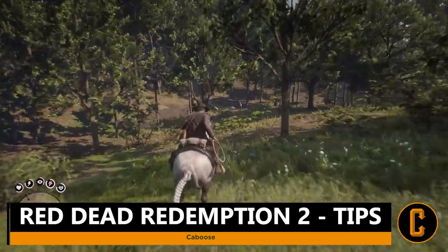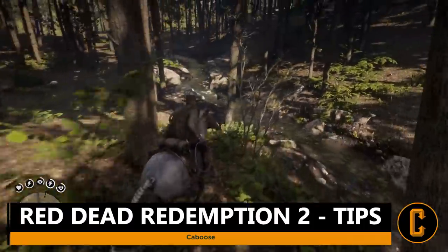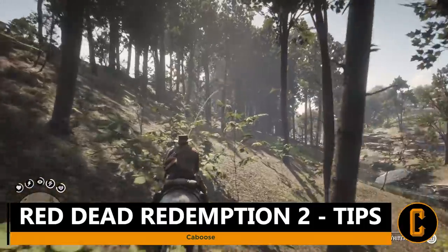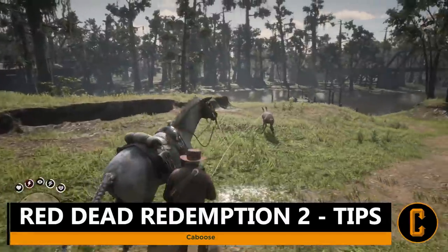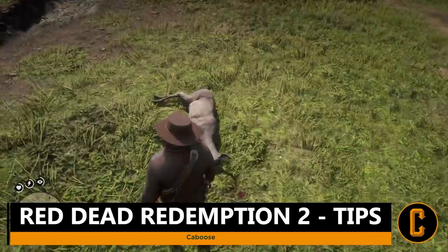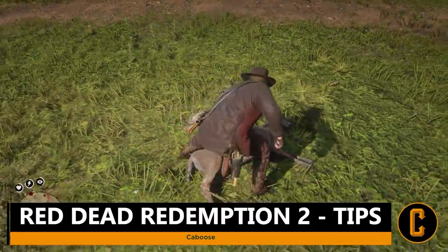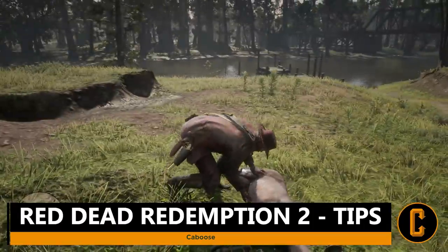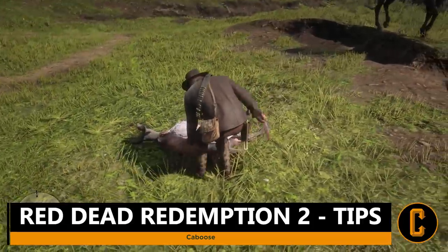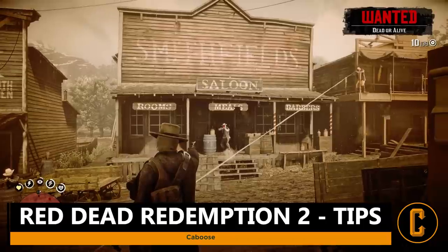Tip number five: use your lasso while hunting. If you find hunting difficult and time-consuming, the lasso is extremely helpful. You can use it on animals like deer or cows to hold them still, then walk up and kill them with your knife. This helps keep the pelt in good condition to sell to your local butcher — a decent, efficient way to hunt without too much trouble.